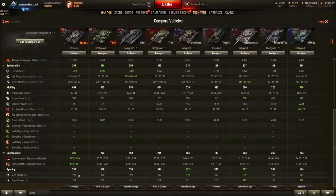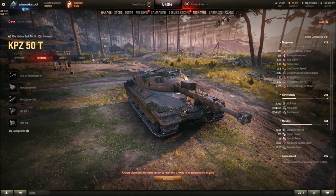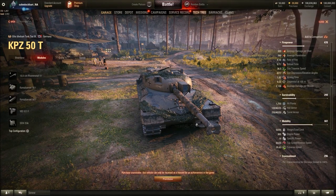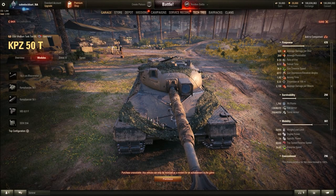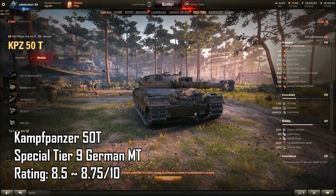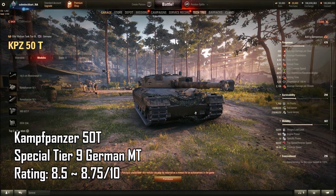Overall, how would I rate the Kampfpanzer 50T, given that it has armor, a reliable gun, mobility, and the weight to ram people? If it didn't have the gunner sight weak spot and had more DPM, I would give it a 9. But there are a few downsides — the weak spot, the DPM, and the alpha. I still think this is a very solid tank and would probably give it 8.5 out of 10. If it had 2300 DPM, I'd give it a 9 out of 10, even with the weak spot.